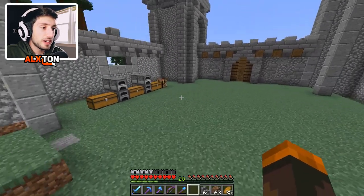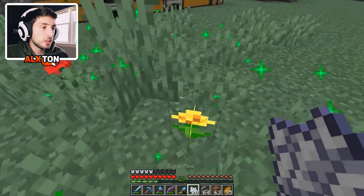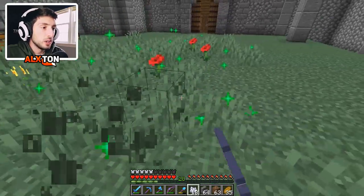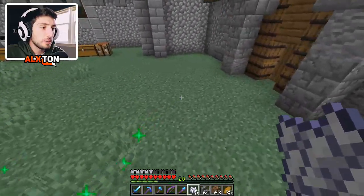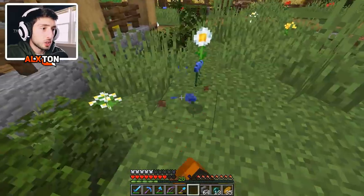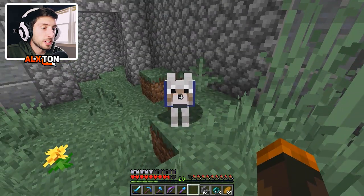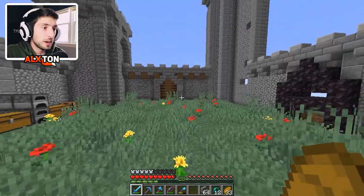We have another pet, and this pet is going to specifically stay only in the castle — he's going to be the guardian of the castle. We need to name this new dog. I'm waiting for an AFK fish farm to get us some more name tags. I thought about getting some flowers in here. Let's get a blue flower, make it into blue dye — I'm giving you a blue collar because I think that fits the kingdom and the castle.